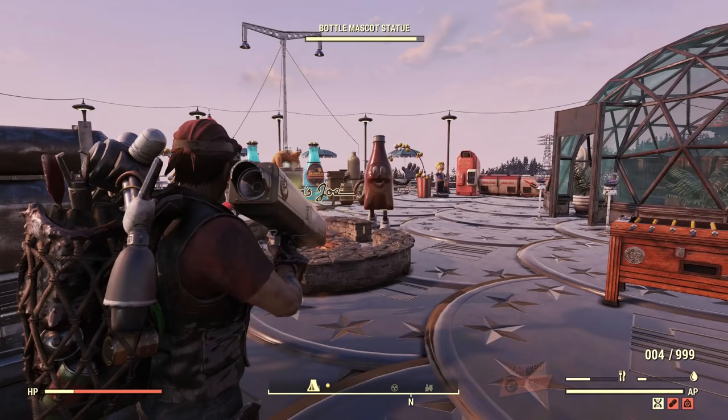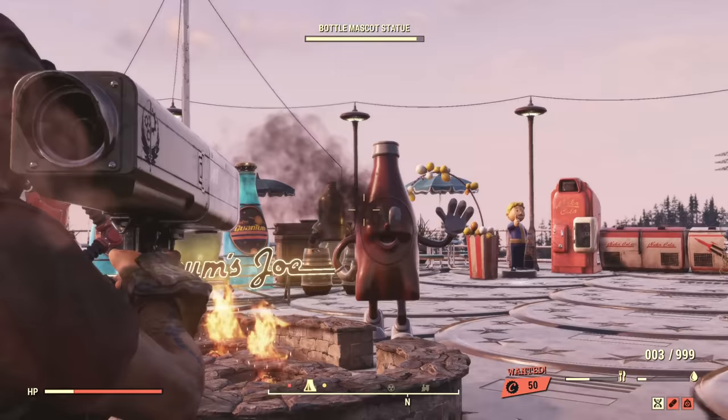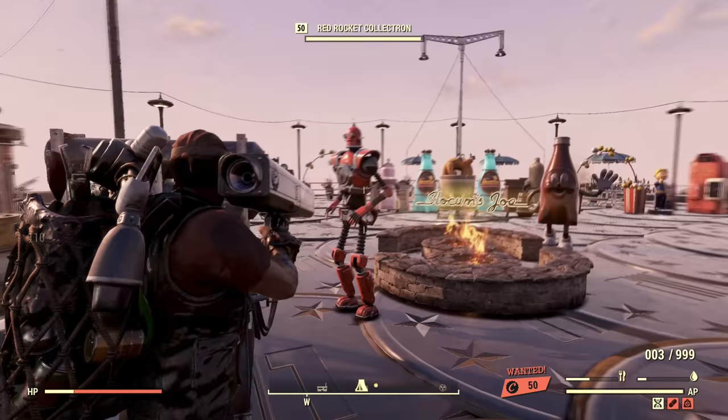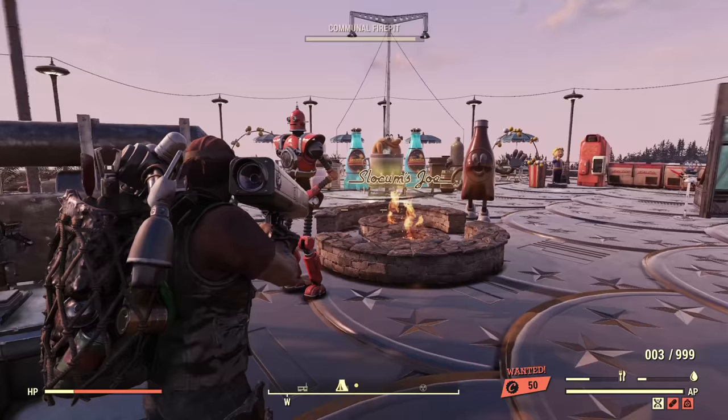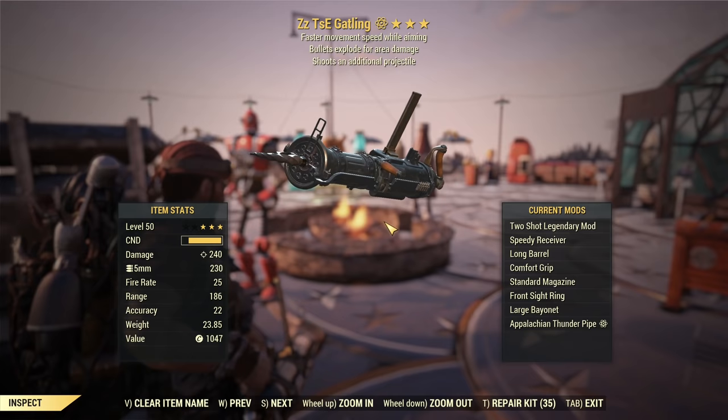Okay, let's heal. Full health — let's equip Grenadier. Grenadier equipped. Target the bottle eye and shoot. Oh wow, a lot of damage! It definitely works with the Missile Launcher.